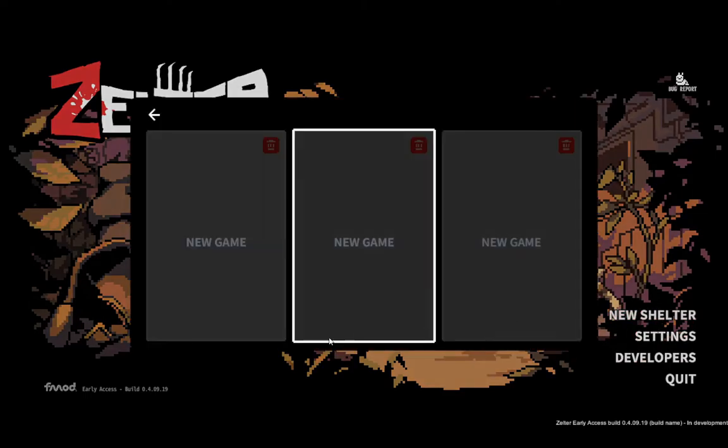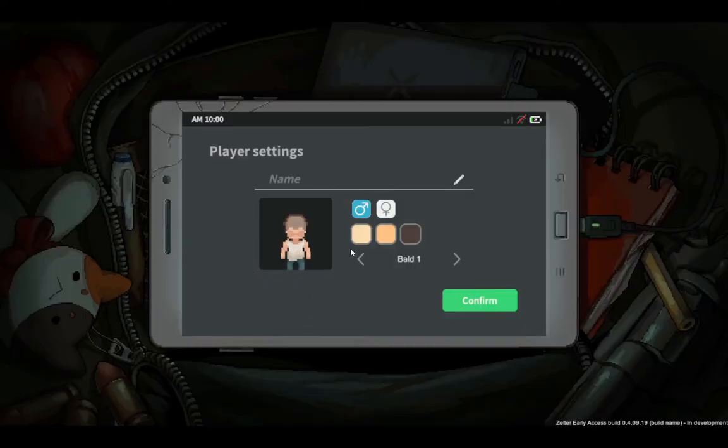So let's choose new shelter, new game. Since I'm a guy, put the name: Desert Tiger. Let's change the skin - I'll pick the middle one.